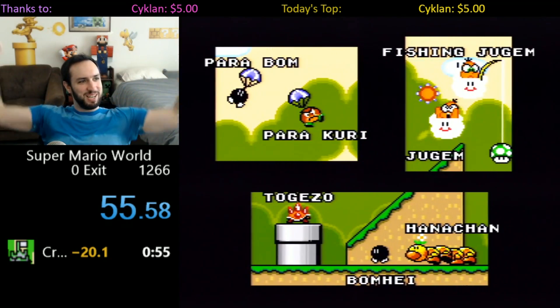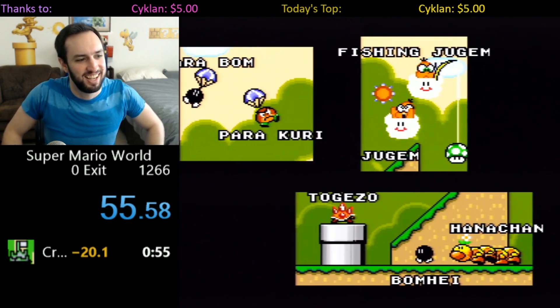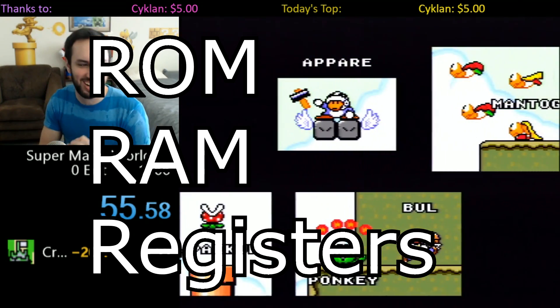The processor in the Super Nintendo is always reading instructions from some part of memory. Normally it reads instructions from ROM, but it's capable of reading instructions from RAM or other registers built into the Super Nintendo.